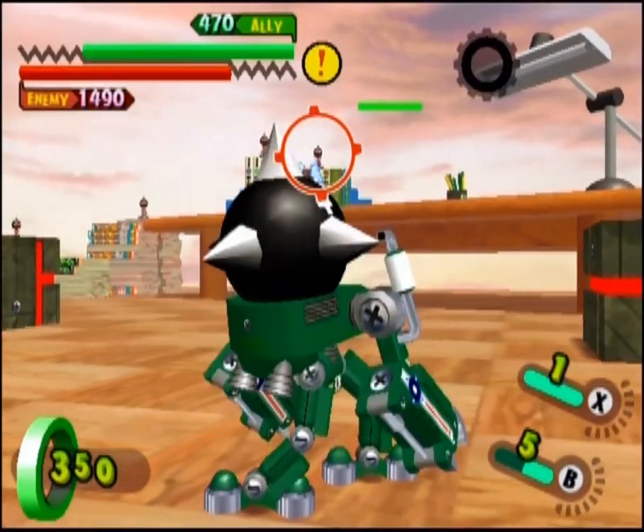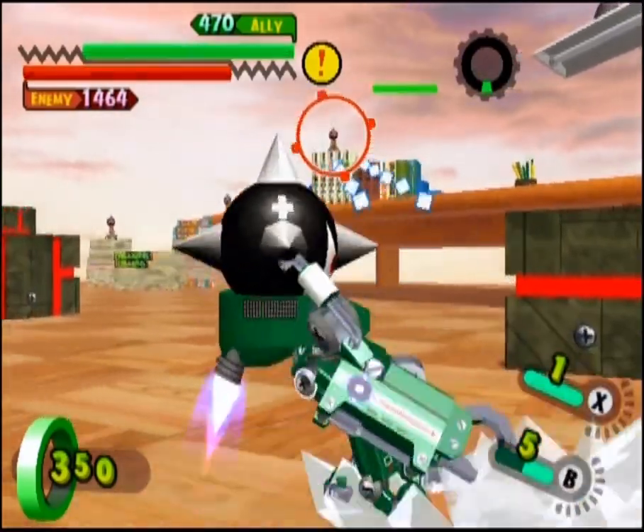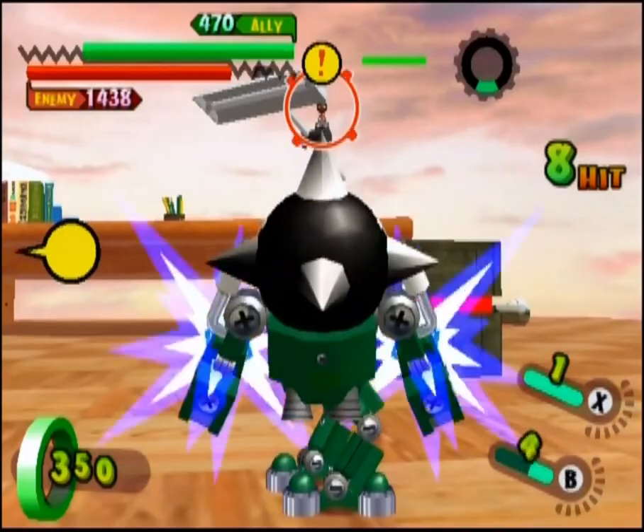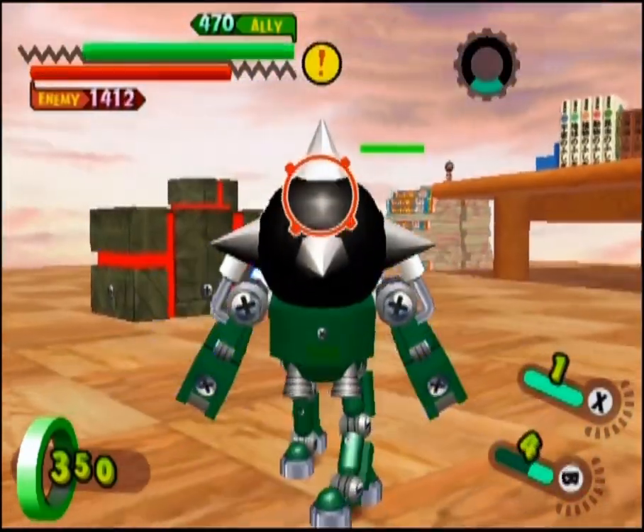His ranged B attack fires off a series of shots from his dual submachine guns. They do a decent amount of damage and are useful for dispatching smaller opponents, as well as keeping opponents off their toes.